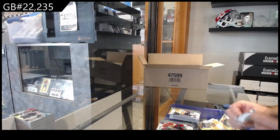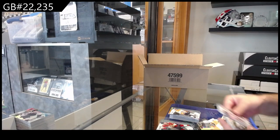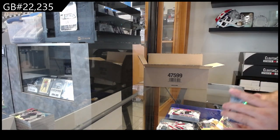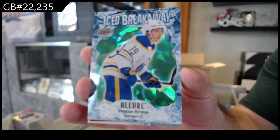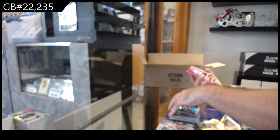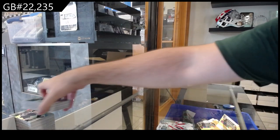Rookie — so if Nashville or Winnipeg are available guys, I would definitely be taking those ones, and Dallas. Rupee Hinge red rainbow for Dallas. We've got for Buffalo, numbered to 249, iced breakaway green of Krebs. I love that middle part — it's beautiful. We got a color flow of Swayman for Boston and a rookie of Kessel for the Blues.